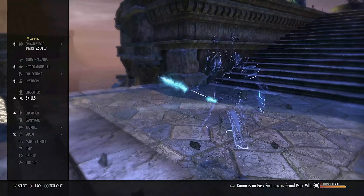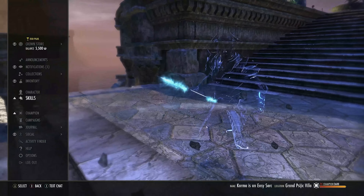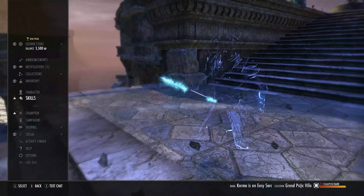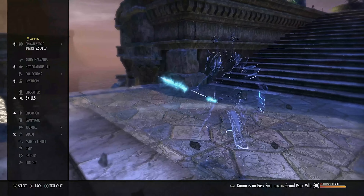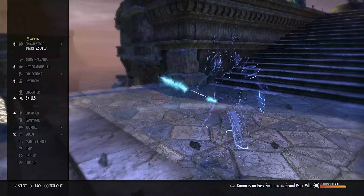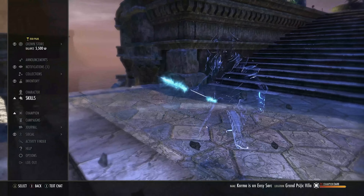Major's Wrath is your execute, also in Stormcalling — first ability to unlock, starts off as Major's Fury, morph it to Major's Wrath. This one hits harder; the other gives you resources back. Initially it hits the target for X damage, but if the target is below 20% health it will do splash damage and hit multiple targets at once. If you apply this just before 20% within that four-second period and they dip below, it will pop then as well — so you can preempt it. At execute phase you need to be spamming this. Dawnbreaker is on the front bar for passives — level 10 Fighter's Guild to unlock, morph it to Flawless Dawnbreaker. You get 300 weapon and spell damage for having it slotted. Generally speaking it's there for passives; it's double-barred.